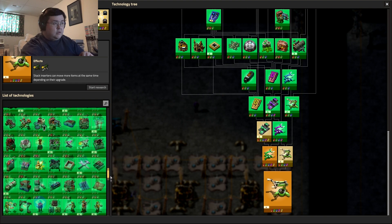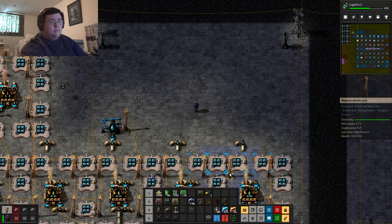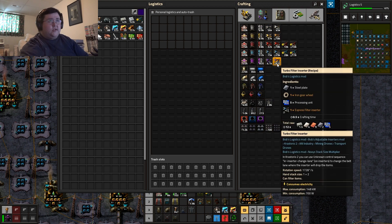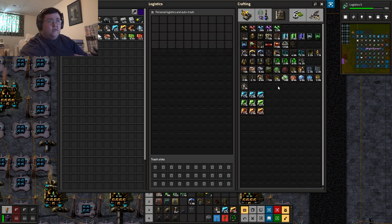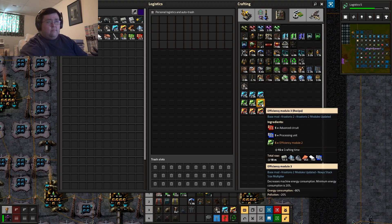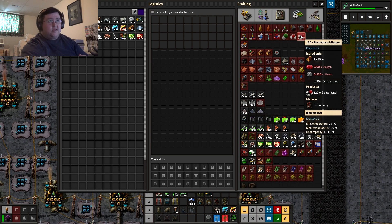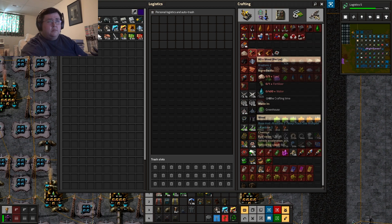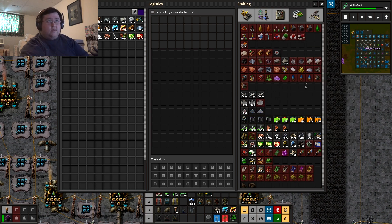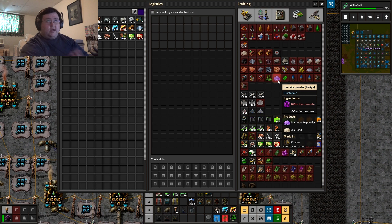I also learned some of the other things, like the Spider-Tron, Turbo Inserters, and Turbo Filter Inserters — some of the new stuff. There was Efficiency Module 3, I think Biomethanol, and a few other things in here like Tritium and Emersite. Great, I can mine that up now. I have to start using rare metals for nitric acid.